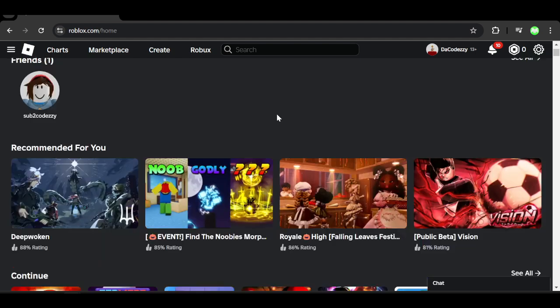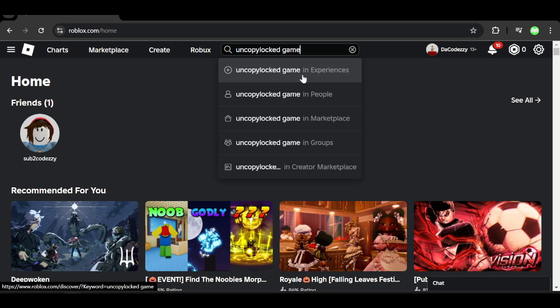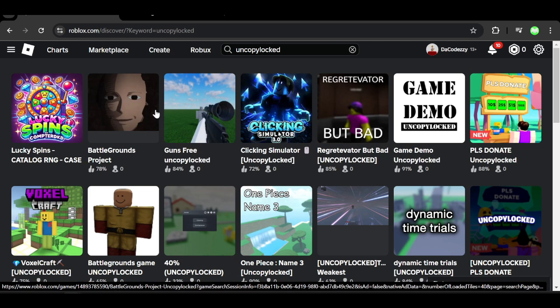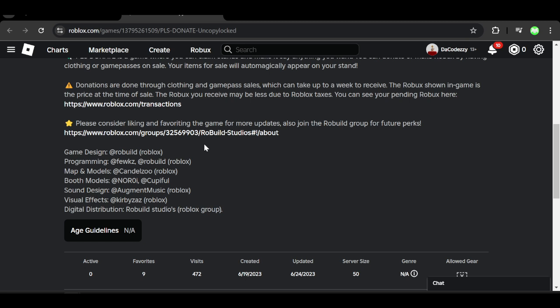For the first method, all you guys want to do is go to Roblox and search up 'uncopy locked games.' Once you search that up — you don't even need to search 'games,' just search 'uncopy locked' — go to Experiences. Look at all of these games; these are all uncopy locked, so you can just go ahead and take them. This 'Please Donate' game, you can just take it for yourself and use it however you please.